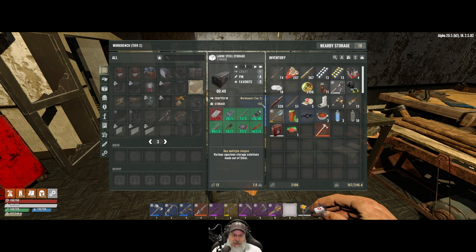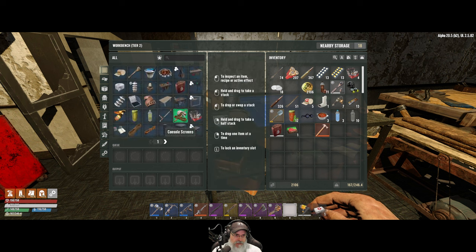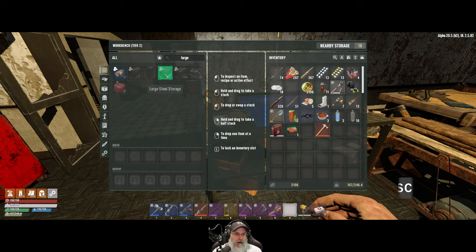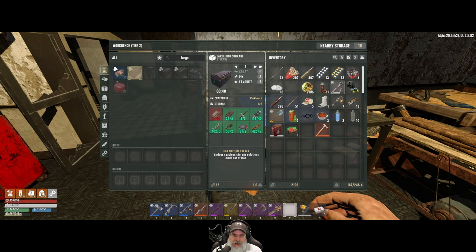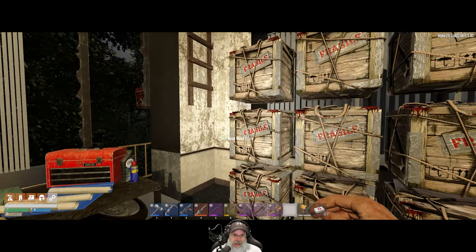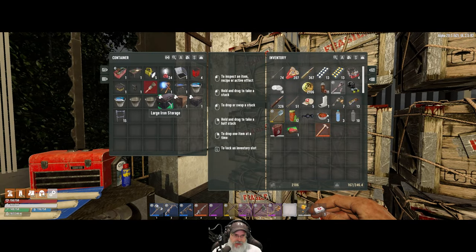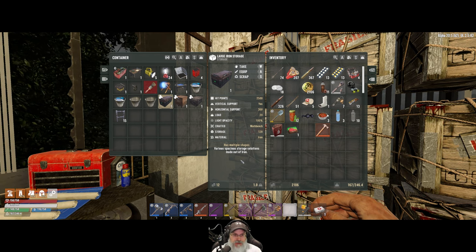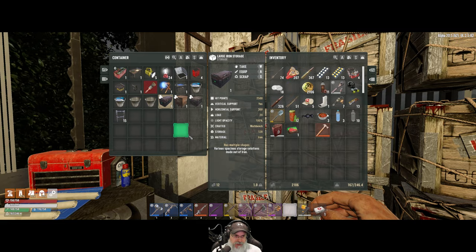The steel storage is 192 and the large iron storage is 128 slots. It tells us right here that it's 128 slots, and if we just select it, it tells us right there. So I'd like to make at least three more of those so we have a total of four to get started.